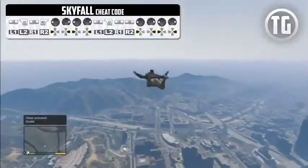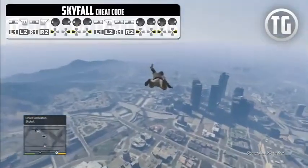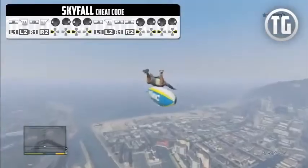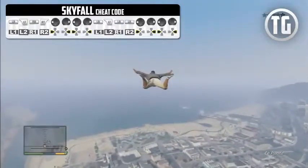Skyfall is another recently discovered cheat. It cuts to a black screen for a second then drops you from a high point. You start gliding through the air and can stay up longer than usual, which leads to some Superman-like moments.